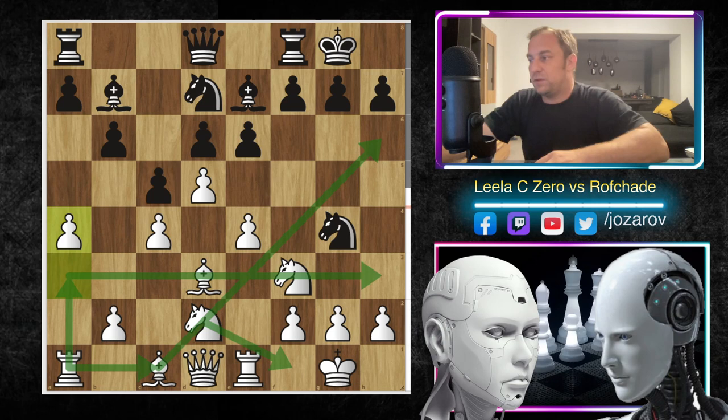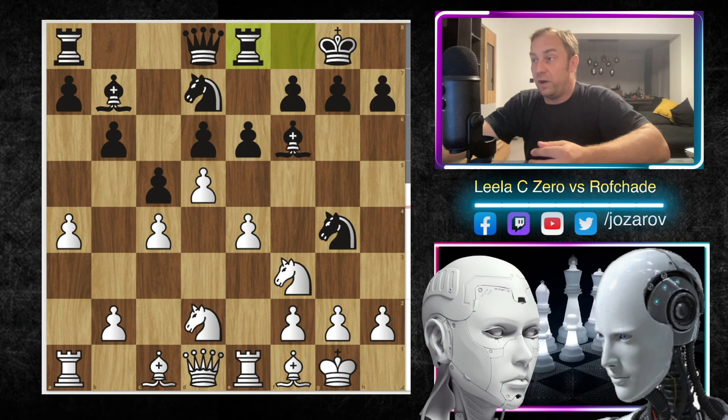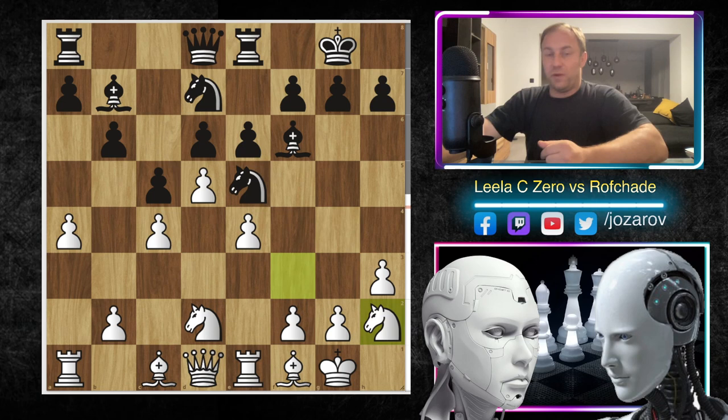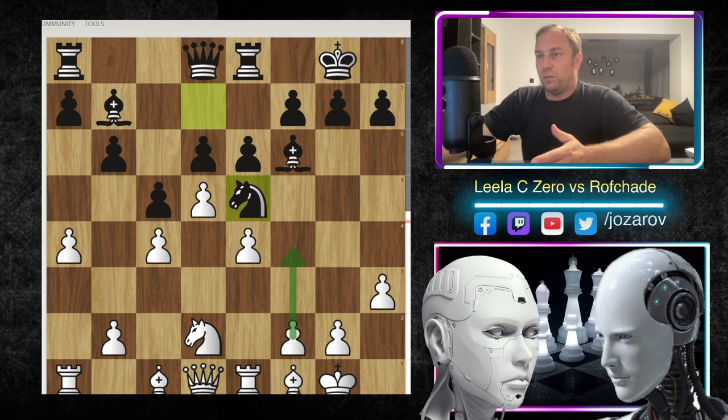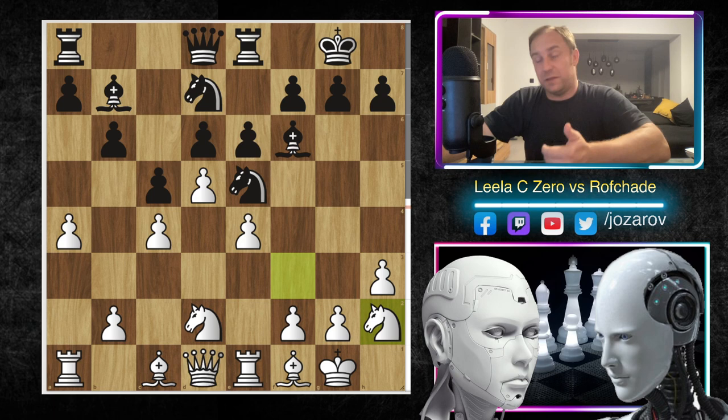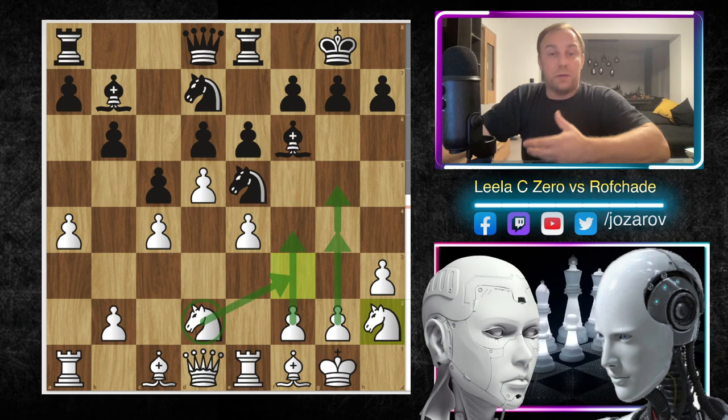Now comes bishop to f6, we have bishop to f1, rook to e8, and now h3 kicking away the knight. After knight to e5, a great move again by Lila CZERO - knight to h2 - because we don't want to trade these knights on e5. After knight to h2, it's threatening to play f4 and then knight from d2 to f3, and even g4-g5 could be a long-term opportunity for a breakthrough on the kingside. After knight to h2 we have knight to g6.